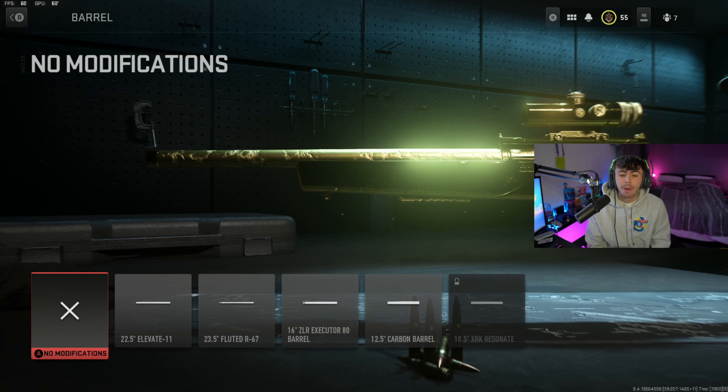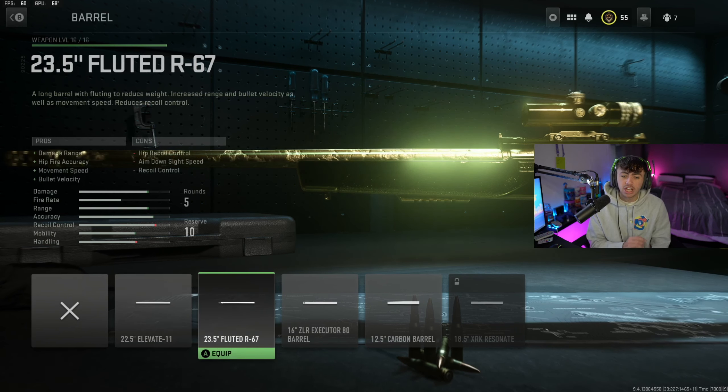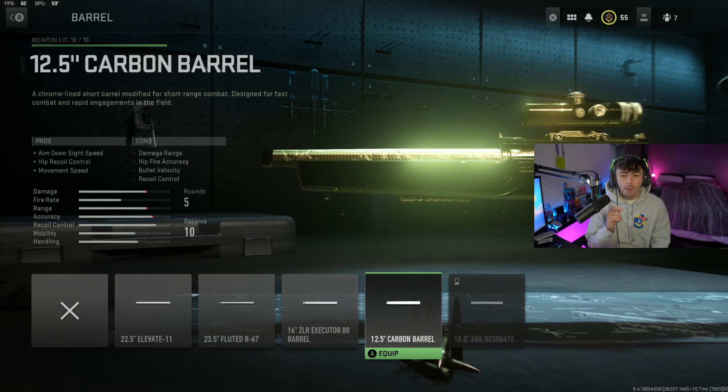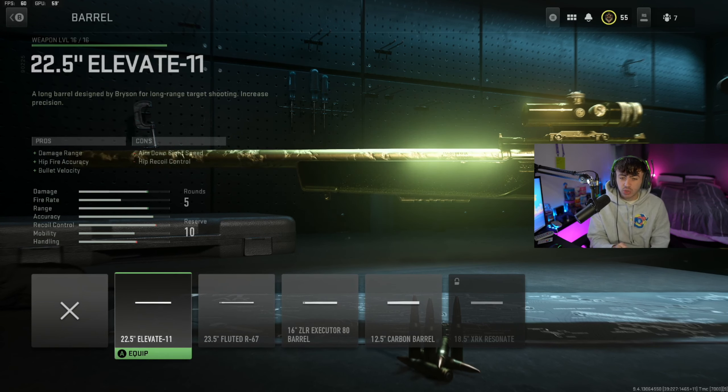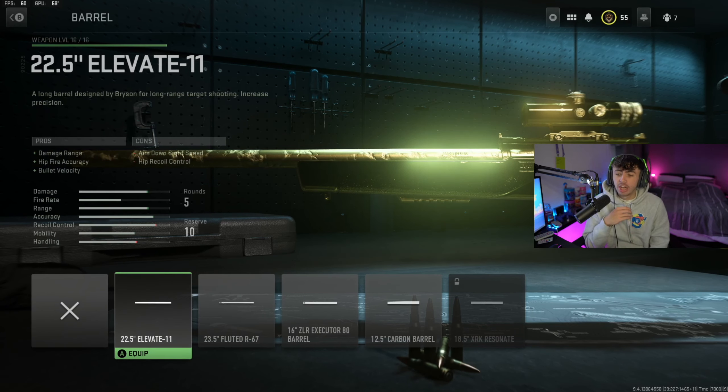For the first attachment on the barrel, we're going for the 22.5 inch Elevate 11. As you can see, it increases the damage range, the hip fire accuracy, and the bullet velocity. It does slightly decrease the ADS speed, and some barrels will actually increase ADS speed — but I'll tell you exactly why I went for this one. This barrel gets so many more one-shot kills. I was getting hit marker after hit marker with the shorter barrel unless I was really up close, whereas with the bigger barrel I'm hitting mid-range and even long-range shots for one-shot kills, because of the extra damage range and better damage accuracy.